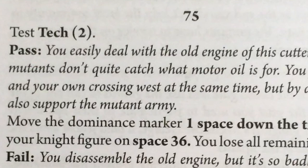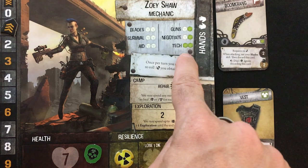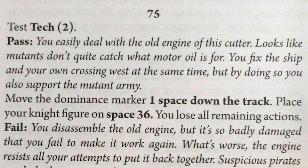That choice says test tech two, meaning I roll my tech dice — two green, very good. I have to get two successes, which only counts the little explosions. All right, come on. Yes! You easily deal with the old engine of this cutter. Looks like mutants don't quite catch what motor oil is for. You fix the ship and your own crossing west at the same time, but by doing so you also support the mutant army.